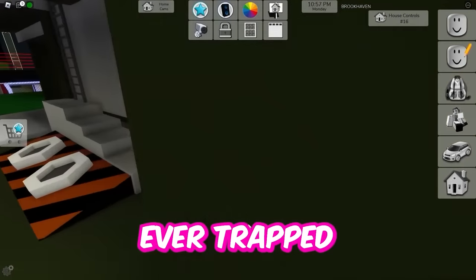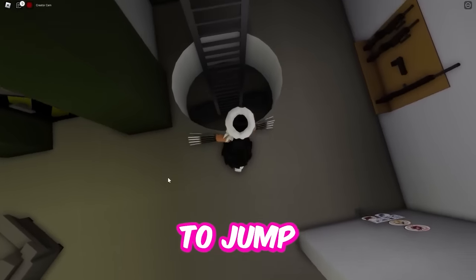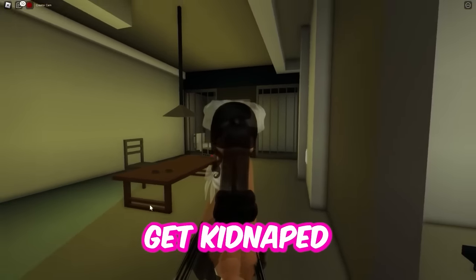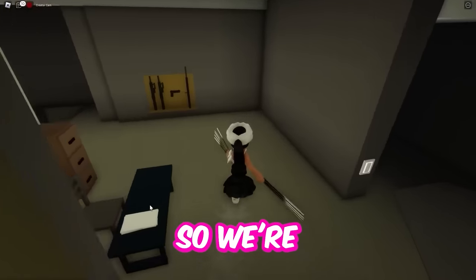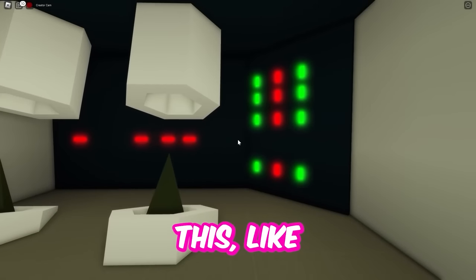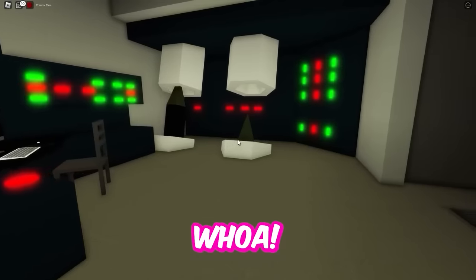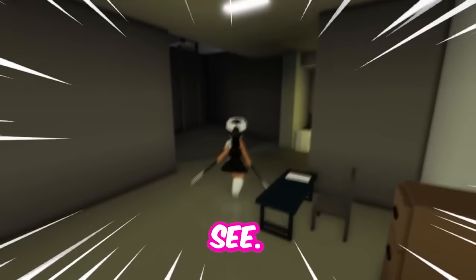If you're ever trapped here, there's a secret room you can hide in. Once you get inside, you're going to want to jump straight down this hole. We're going to go around the corner and there's a room with two missiles. I don't know if you can launch them or not, but let's see. Whoa — wait, did I actually just launch missiles? I got to go see!